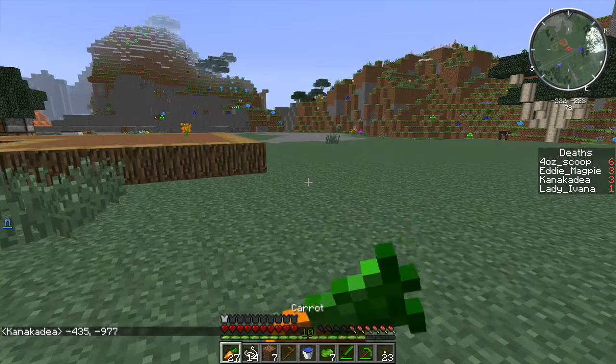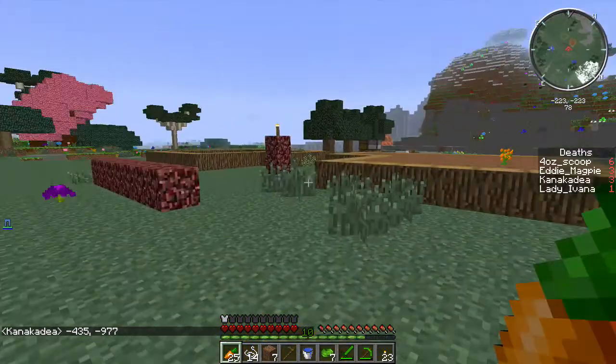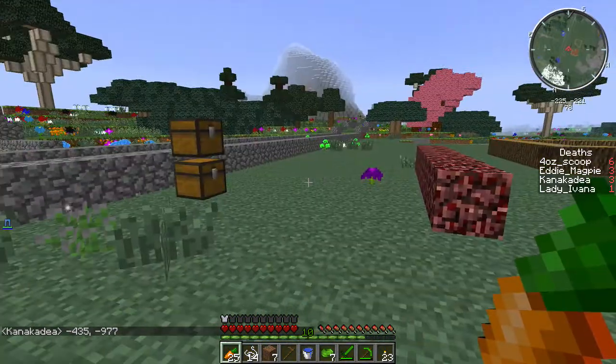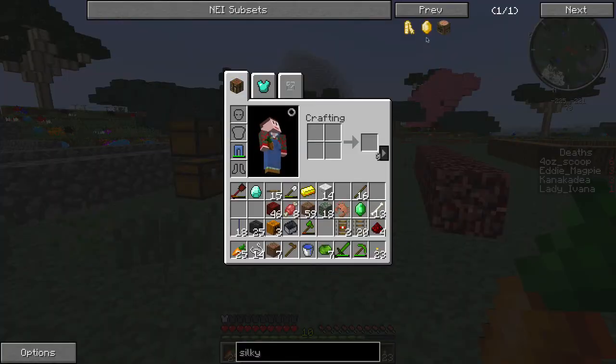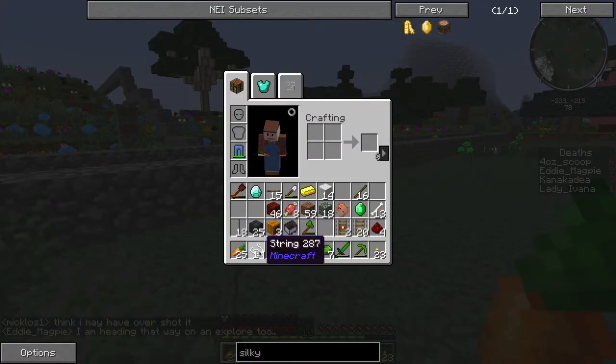There we go. Let's munch on some carrots. So I'm back here. Unfortunately I'm actually a little shy of what I wanted to make. What I want to make is a silky jewel. I have gold, and thanks to a very useful villager I found, I got one emerald — I was able to trade for one emerald. Unfortunately I do not have enough string.